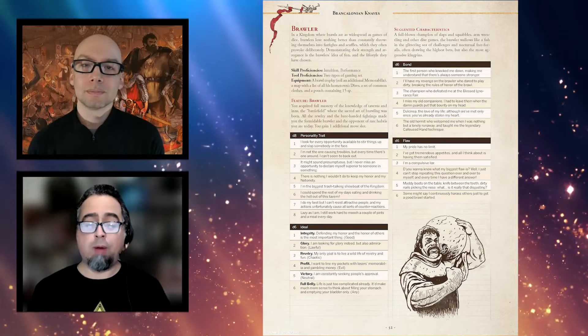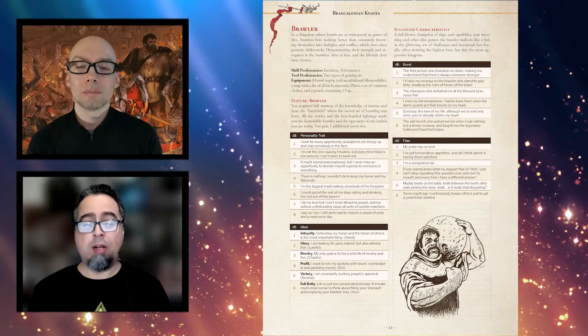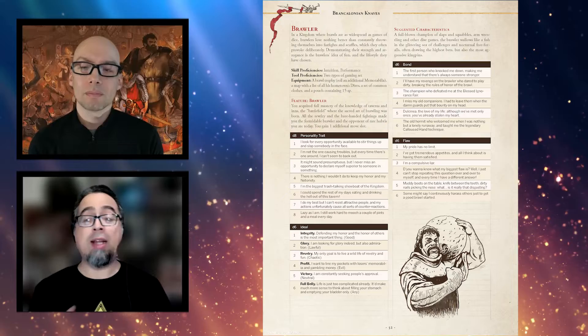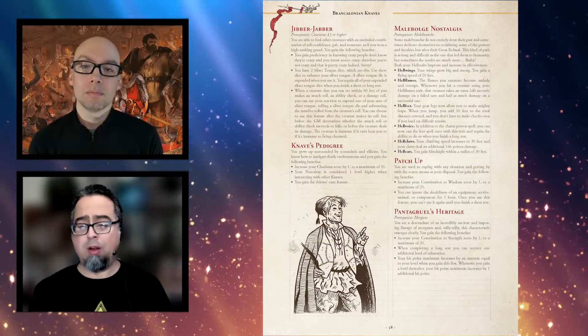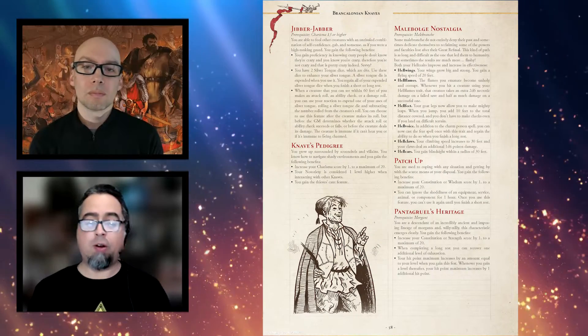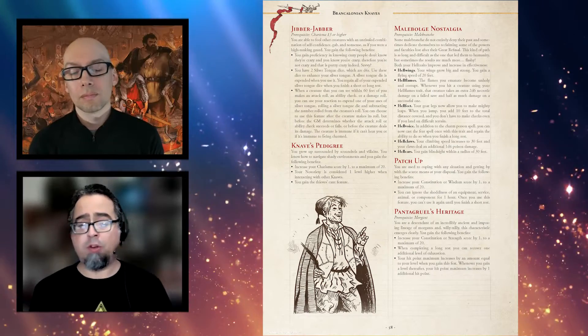Despite all these new options, probably the most — I'm not sure controversial is the right word — but Brancolonia caps levels at 6. After 6th level, for every 9,000 experience points, you get a new feature, such as beefy, which can give you an additional 6 hit points plus your constitution modifier, or become immune to the frightened condition, or increasing your proficiency bonus, and more.